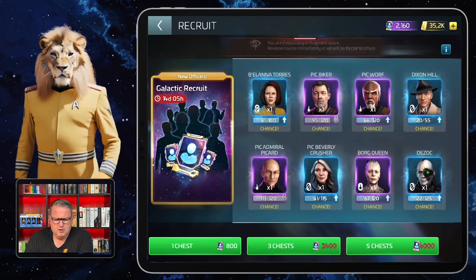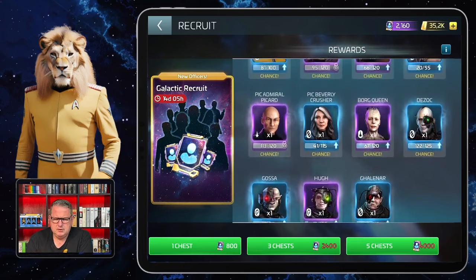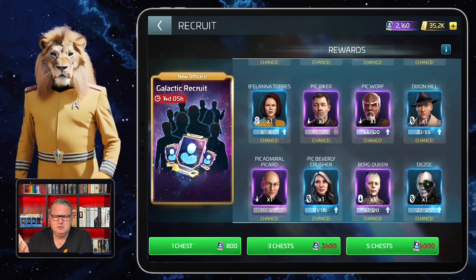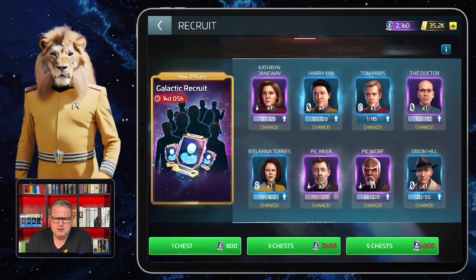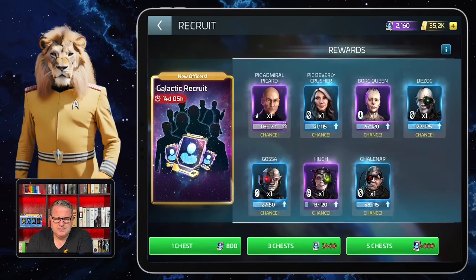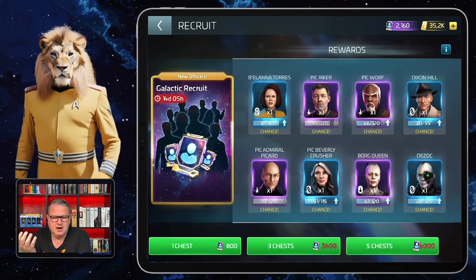We also have Picard officers here — Picard Riker, Picard Worf, Picard Admiral Picard, and Picard Beverly Crusher — but also some Borg officers that you usually only find in the loot exchanges for Borg armadas. So here they are all in one place and you have a chance to get more of them. There are even two officers I still don't have: Picard Riker and Picard Admiral Picard.